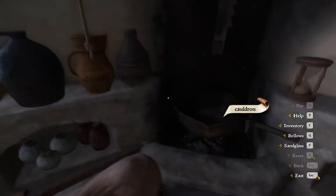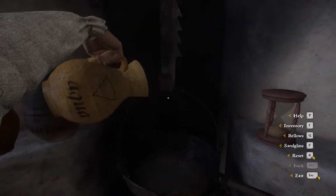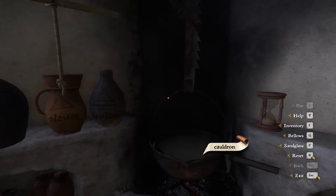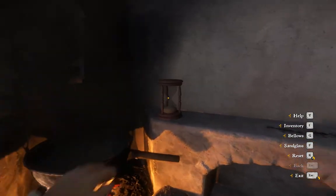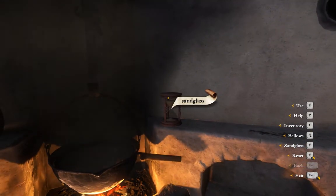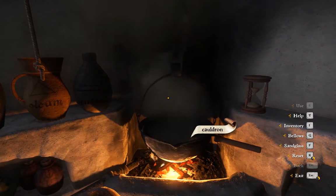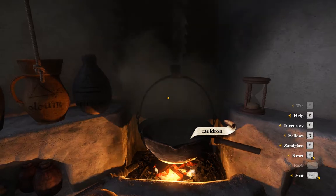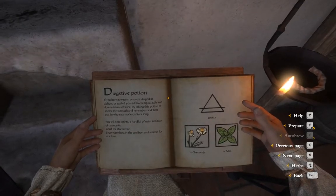Next we'll talk about simmering. Simmering is the temperature you achieve right before you boil something — right before you reach the boiling point. In the game it's achieved by, as you're about to see now, pulling the bellows twice. If you pull it a third time it will start boiling. So now we turn the hourglass. I'm not sure if you're able to see, but there is a lot of steam coming out of the cauldron — that means we've reached that perfect point of simmering. The sand glass ran out, so we simmered for one turn.